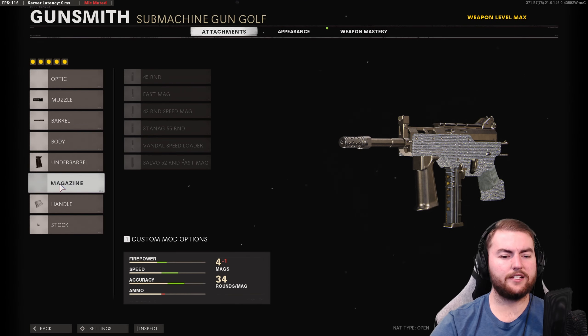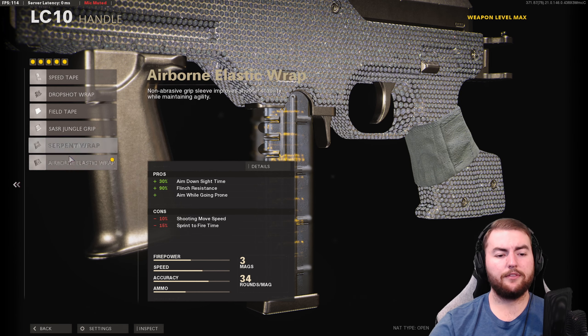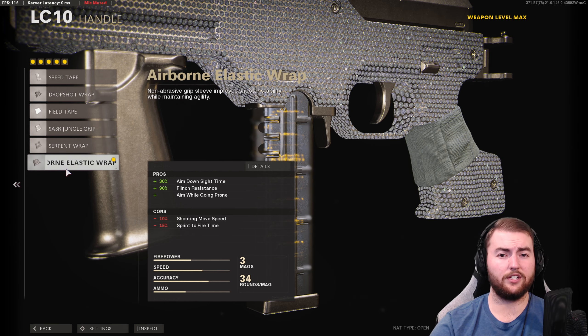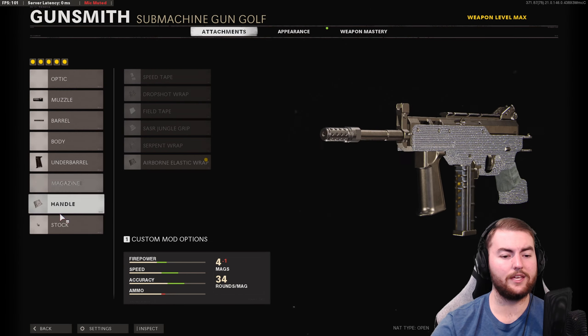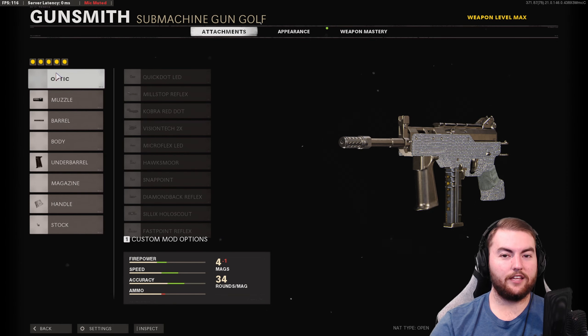In the magazine slot, it's not really necessary since we already have 34 bullets by default — a slightly faster reload speed is nice but not essential, so you can swap it for a stock if you prefer. In the handle slot, we're going with the airborne elastic wrap — normally we'd run the serpent wrap for a 25% ADS speed increase, but this gives 30% ADS speed plus 90% flinch resistance and the ability to aim while going prone for drop shots. The reason we didn't take this previously was the 15% sprint-to-fire speed decrease, but since we're not running a magazine, we take the no-stock option for a 30% sprint-to-fire speed increase. Any variant of the LC-10 you put together will do quite well, but this is probably the optimal build at the moment.